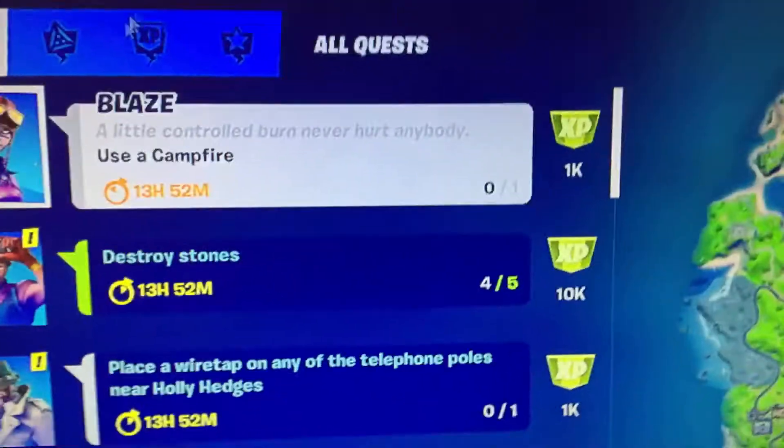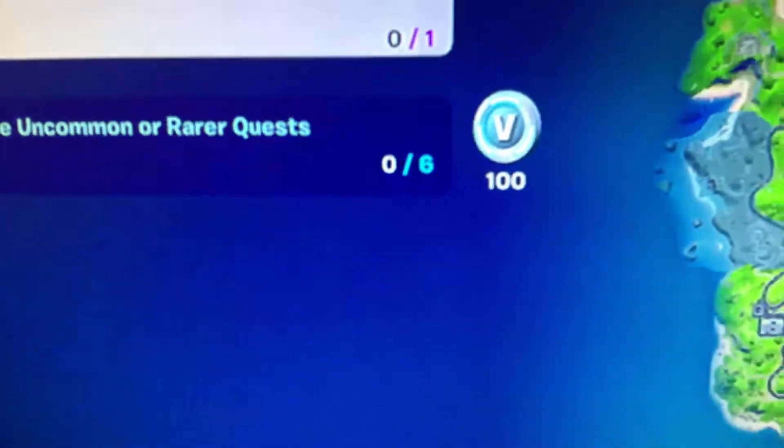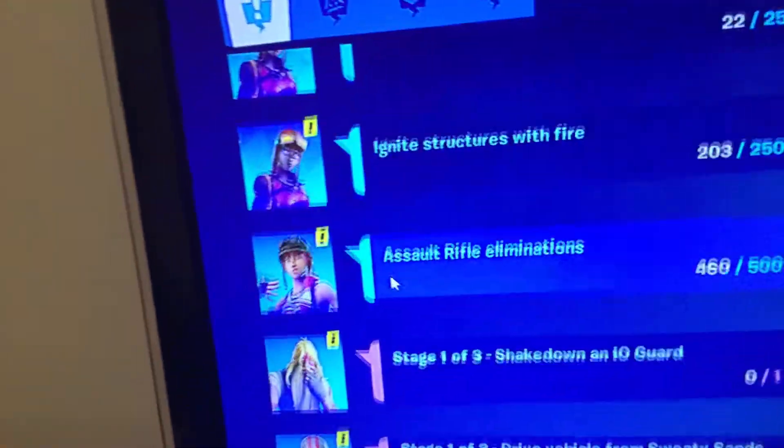And then what you want to do is click right here, and it'll show you that you have to complete Uncommon or Rare quests — 6 of them. And as you can see, there are all the quests right there.